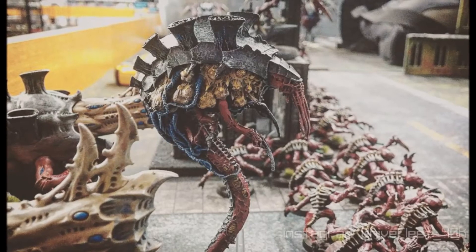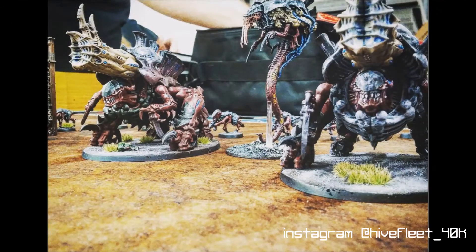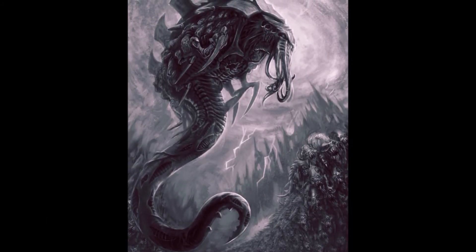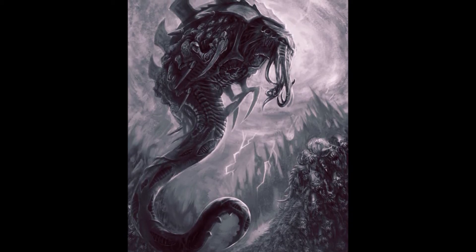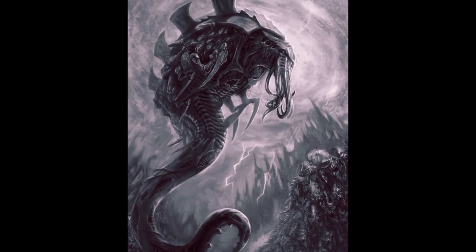In a Tyranid army, there are plenty of ways to enhance the Malanthrope. If they're your Warlord, Alien Cunning allows the model to reposition before the game starts. This could be used to deploy them somewhere to throw the opponent off track or move them out of view of enemy snipers. Whether the Malanthrope is sitting back or moving forward, Synaptic Linchpin would give it a 6-inch larger Synapse aura. One of the few bio-artifacts that would improve the Malanthrope is the Norn Crown, which increases the range to deny instinctive behavior to units within 30 inches. Only one Hive Fleet psychic power would have much effect paired with the Malanthrope. The Horror would synergize well, reducing enemy to-hit rolls by minus 1.